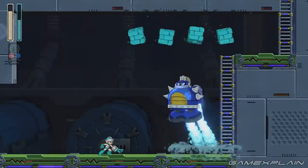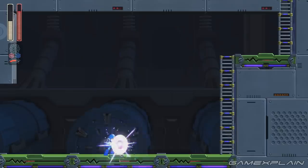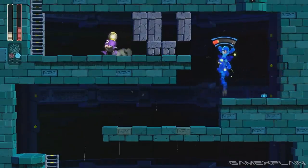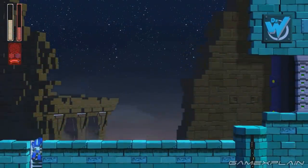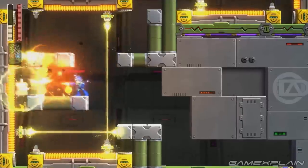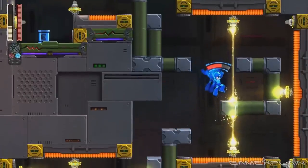The Double Gear system, represented by the red and blue gears underneath Mega Man's life bar, can temporarily enhance Mega Man's abilities in one of two ways. The red Power Gear strengthens Mega Man's Buster fire, making his signature Mega Buster capable of dealing a ton of damage in a short amount of time. The blue Speed Gear, on the other hand, makes Mega Man so fast that it slows down not just the enemies but the entire world around him — it's almost like bullet time you can activate whenever you want. Both powers can be switched on or off at will with the press of the left or right shoulder button.